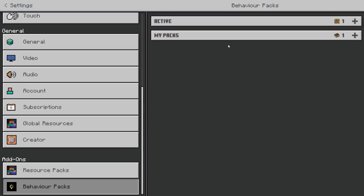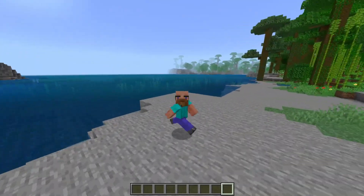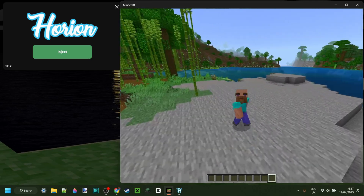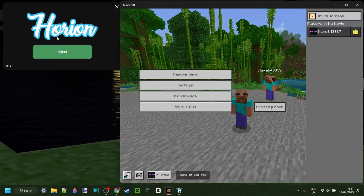I think behavior packs do, like this one right over here. Those, of course, will only work for a single player. So how does one achieve Fullbright on Minecraft Bedrock Edition then? Well, with an injectable DLL client. That is really the only way.